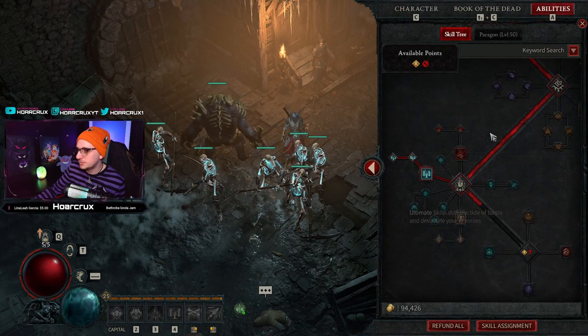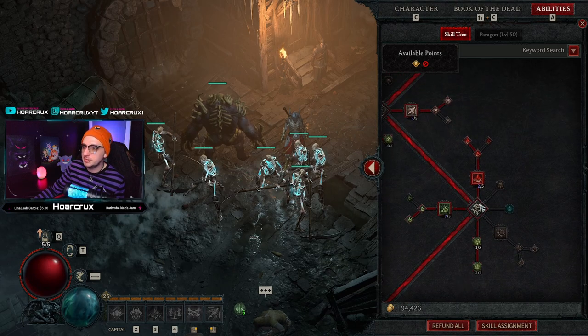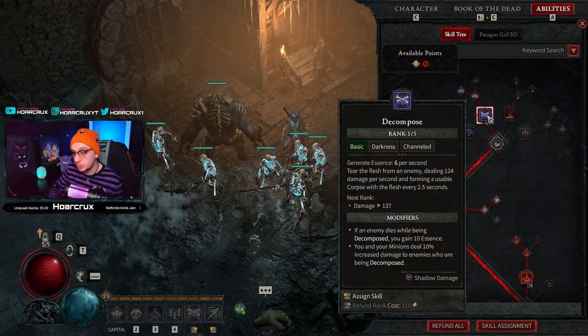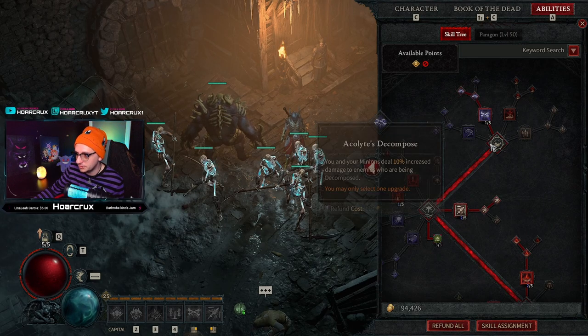I'm going to break this up into a couple different parts. We're going to be interweaving our gear and talent trees because it makes sense to talk about the gear as I get to the talent. Quickly starting off, you're going to go Decompose, Enhanced Decompose, and then Acolyte's Decompose.